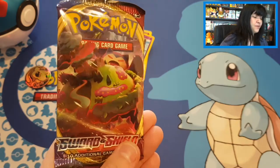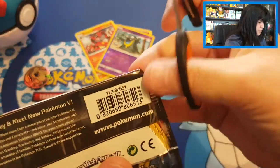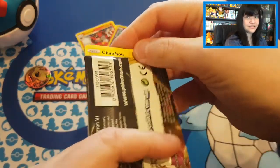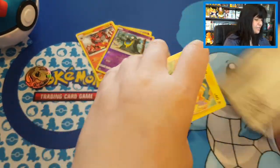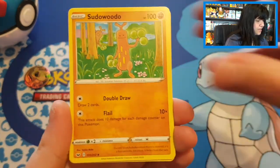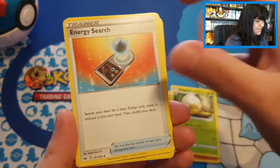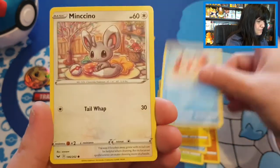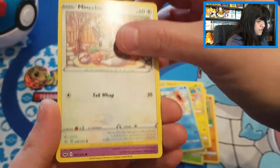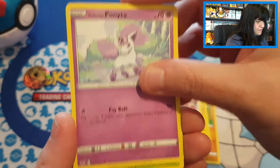We're already ending off with the Snorlax pack from the Pokéball tin. I really do hope this beautiful Pokéball tin can give us some luck, and this beautiful Snorlax can give us luck as well. Sword and Shield was a beautiful set with lovely Pokémon inside — I really do like this set.